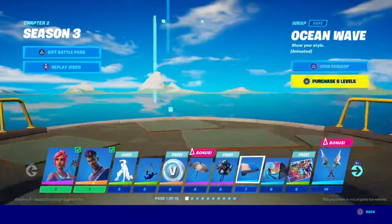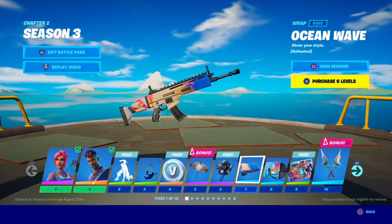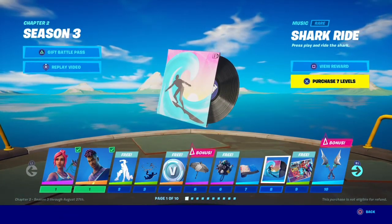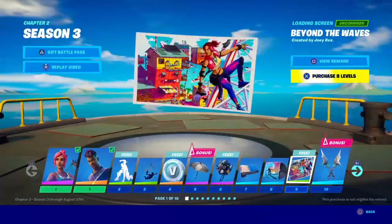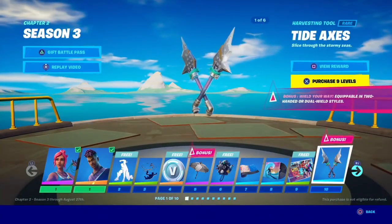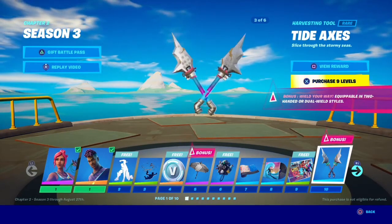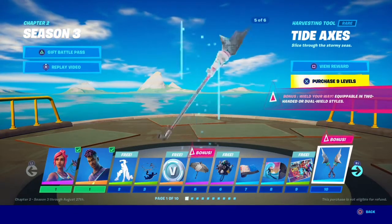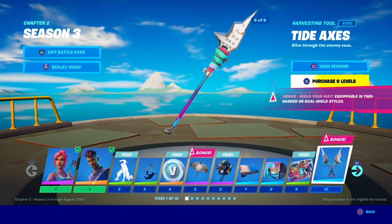Beachcomber — pretty cool. Ocean Wave — that doesn't look too bad actually, I kind of like that. We got Shark Ride. We got Beyond the Waves, and our first pickaxes — the double pickaxe, which I really like, and our Tide Axes. They look pretty cool, and then they go into one big one. That's actually pretty cool.